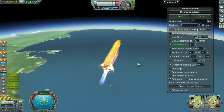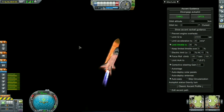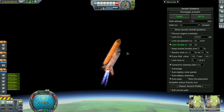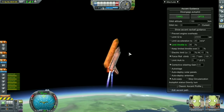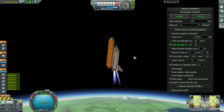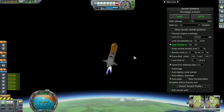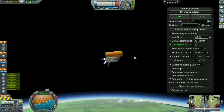The boosters ran out and I separated them, but they collided with the fins — the gliders on the wings — and broke both of them off. After that the shuttle could not control its aerodynamics; the aerodynamics combined with the weight of the external fuel tank just threw the whole rocket off.